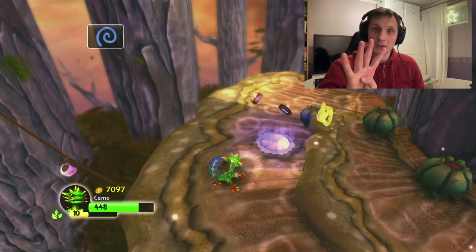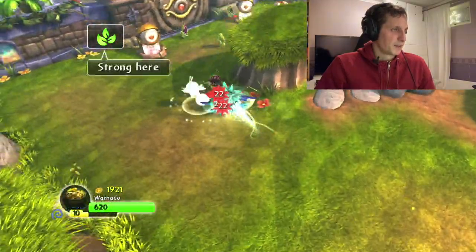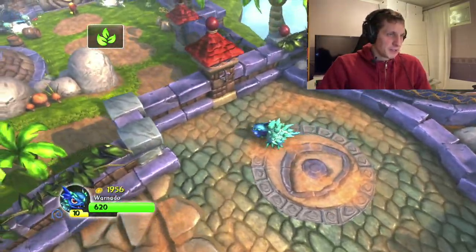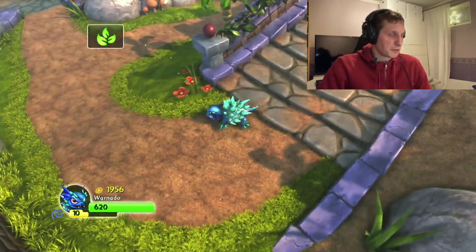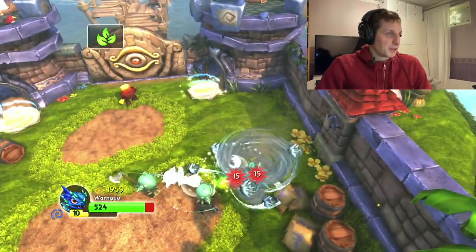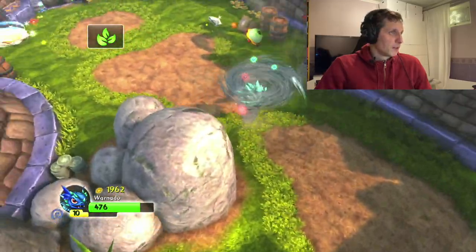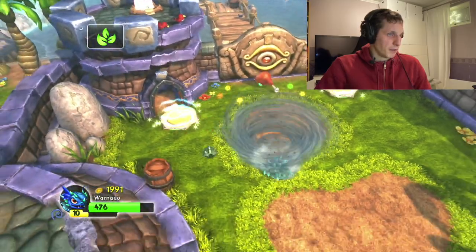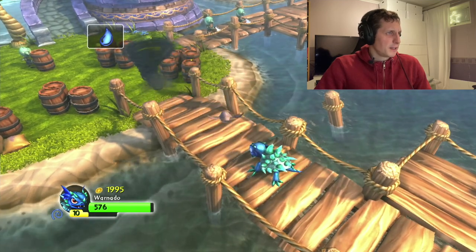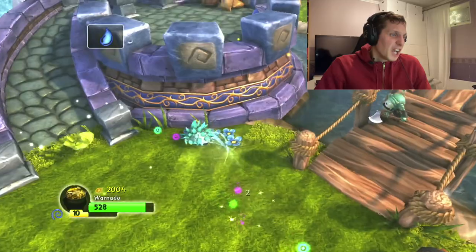Moving on to my fourth favorite Skylander in Spyro's Adventure: Warnado. This is a character that is very unique. The main reason being his main attack — there is no projectile, no sword slash, nothing like that. You just dash forward in a straight line and he buries himself in his shell. You also have a flight ability that speeds you up, and when you use it you can throw out mini turtles that do decent damage, and you move quite quickly while flying. His secondary attack is tornadoes: they go further if you hold them, they can lift enemies up into the sky, removing them from combat for a bit. It can be quite useful strategically.